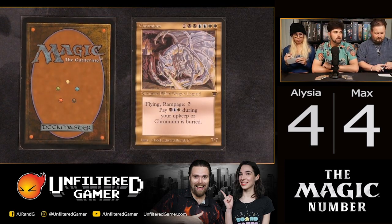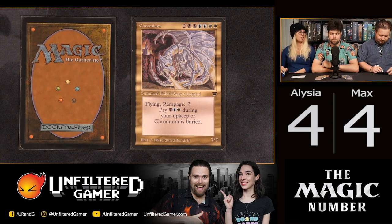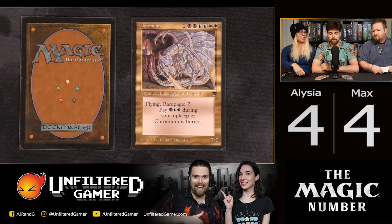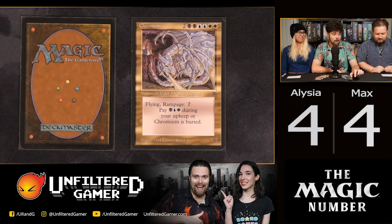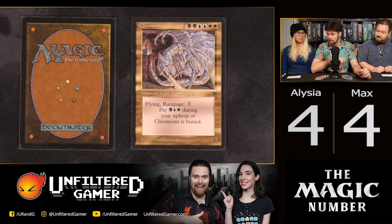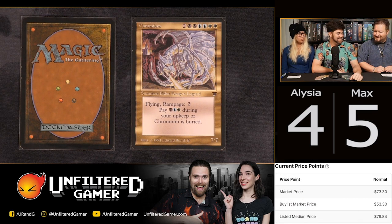Numbers revealed: 60 and 100. Chromium is $79.85. Max's 60 is closer — just 15 cents closer than Alicia's 100. It's from the Legends set, black-bordered, old and not printed much, hence the high value despite being a mediocre card. Score: Max 6, Alicia 4, but there's still a chance for Alicia with the bonus card.